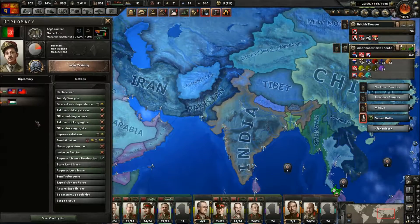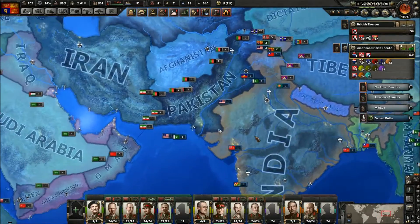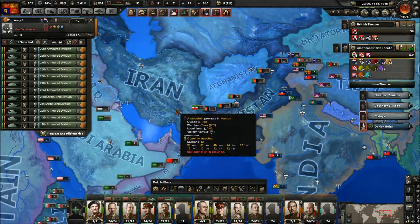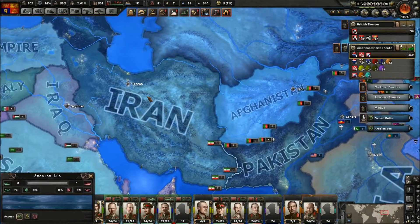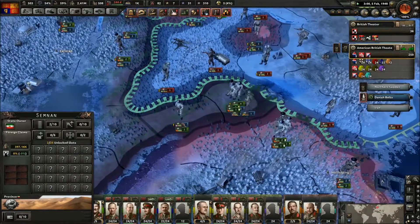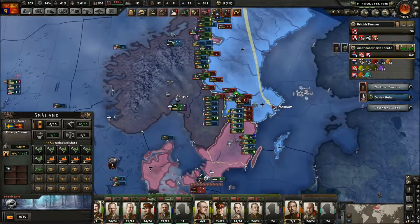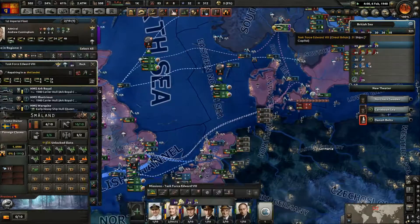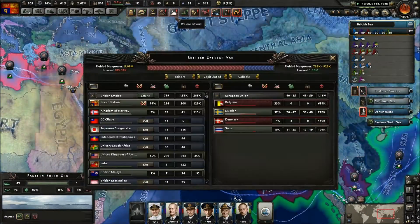What about Afghanistan? Long time. This tank army — may as well get you guys deployed here. You guys will be taking on Iran. New fighter ace — oh cool, new fighter ace. I assume Siam's gonna fall pretty easily.